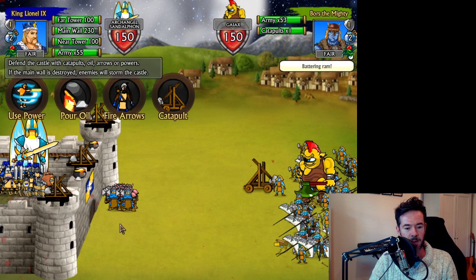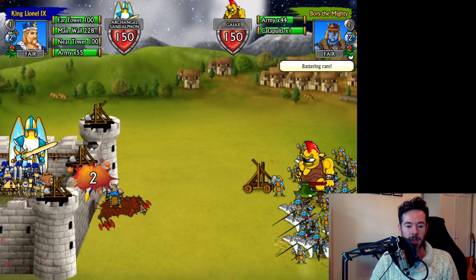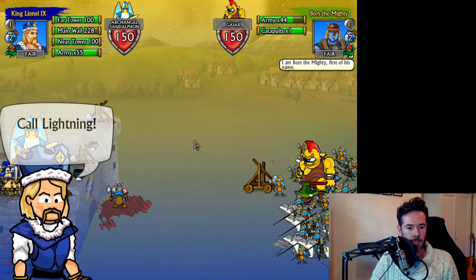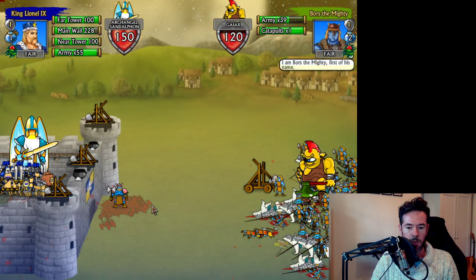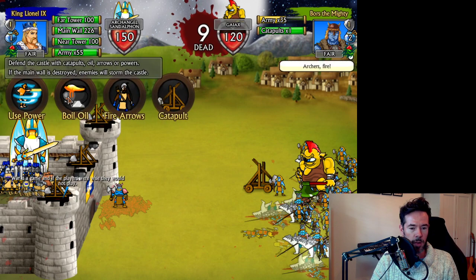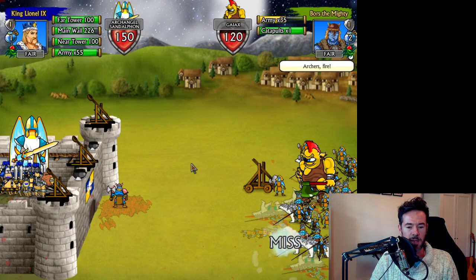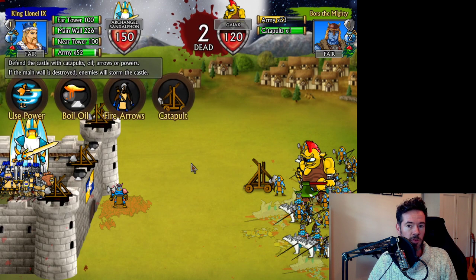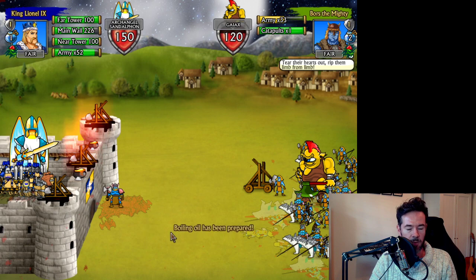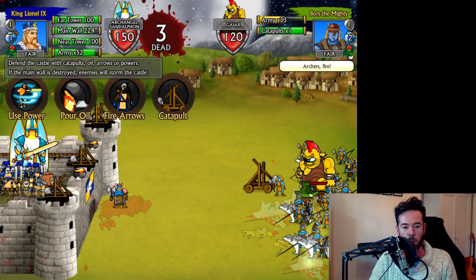There's a bit of bugging out — the enemy got a free catapult shot they shouldn't have, and the ram positioning needs fixing. I've only been working on the defensive phase for a couple of days. We pour oil on the attackers — we killed most of them, they all fail their saving throws. You can also use your power: Call Lightning is an ability you can upgrade to be even more devastating. As a defender, when you use your own catapults, you don't get to choose a target because it's a fixed position.